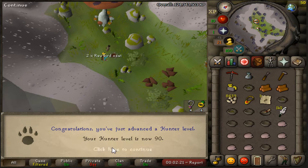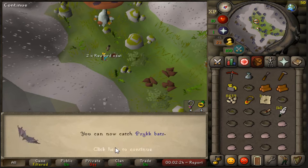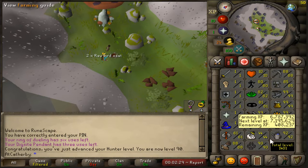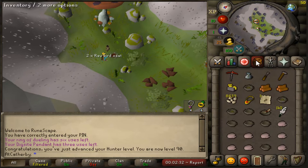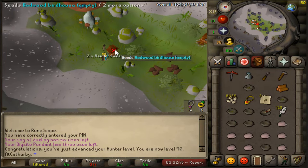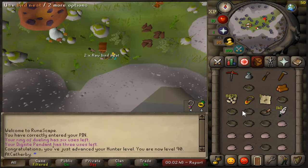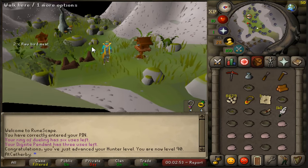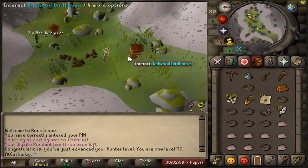That pushes me over the edge to level 90 hunter — some type of bat we can catch and raid, which I never do. 1,401 total. I basically did 95% of 89 to 90 hunter here with birdhouses — it's 1,200 XP per birdhouse, you do it four times so that's 4,800 total, do it a few times a day and it really starts to add up. Get a ton of nests, ton of seeds.